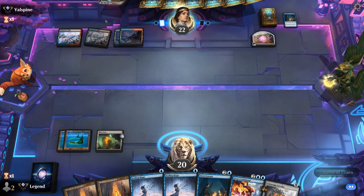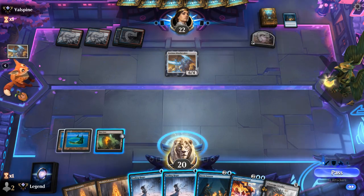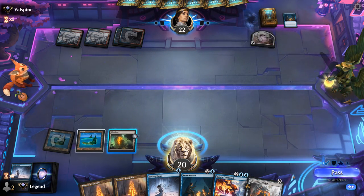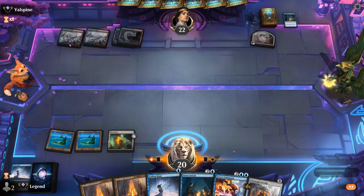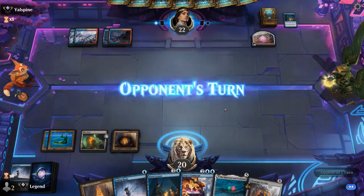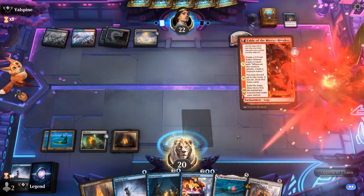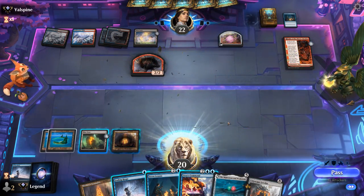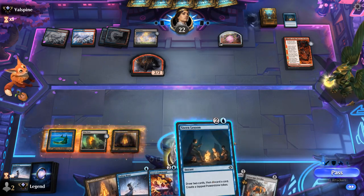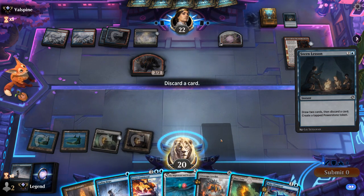I could bounce it with Fading Hope. Yeah, I guess we'll bounce it so we don't get Milled — and that also exiles the Unearthed creature. Now we have Stern Lesson and Fading Hope available. Fable is a good one, but I can bounce the Shaman at least. I also have the option of making a Power Stone with Urza's Command and drawing, but it seems better to Stern Lesson into Fading Hope. A Make Disappear should be useful too.